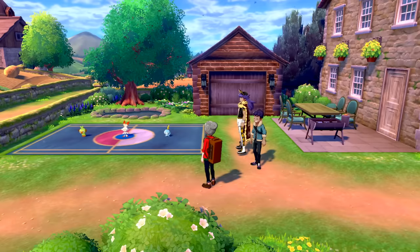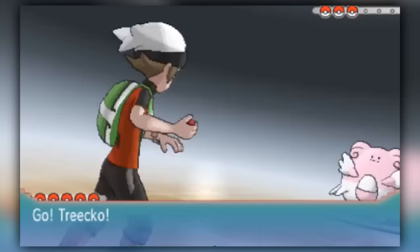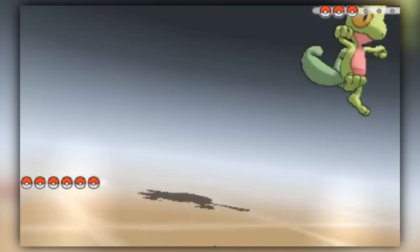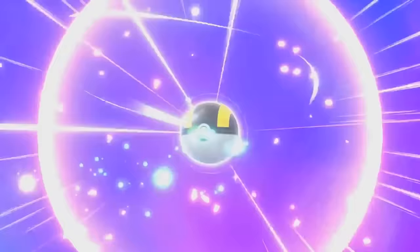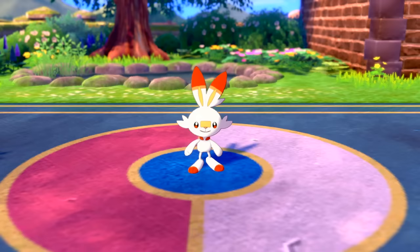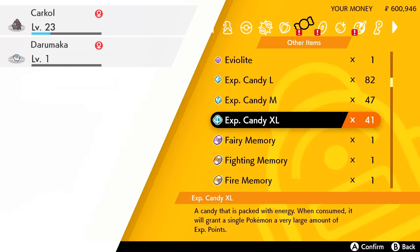Methods to get your Pokemon to level 100 have been getting faster and easier with each Pokemon game, with Blissey bases making things a breeze in Omega Ruby and Alpha Sapphire, Chansey grinding getting 6 of your Pokemon to level 100 in less than 10 minutes in the post-game of Let's Go Pikachu and Let's Go Eevee, and now with the inclusion of extra large experience candy in Sword and Shield, you're able to get your level 1 Pokemon to level 100 in literally the space of 5 seconds, if you have enough candy of course.